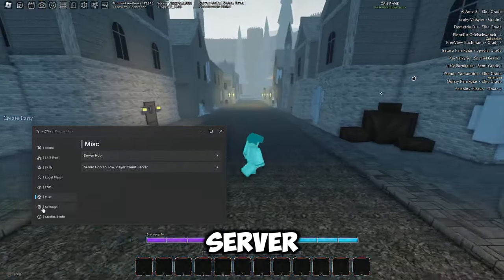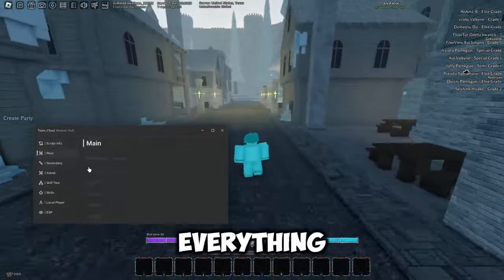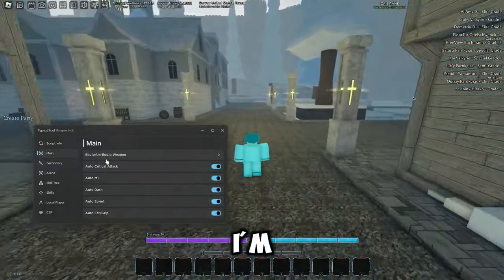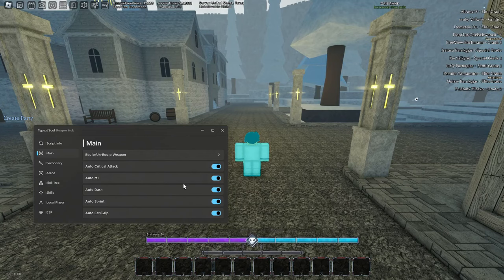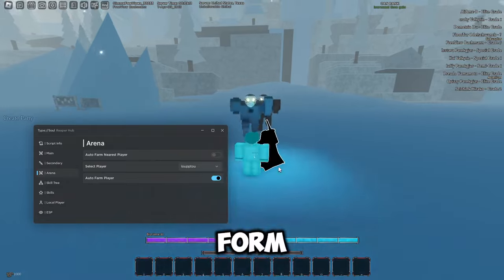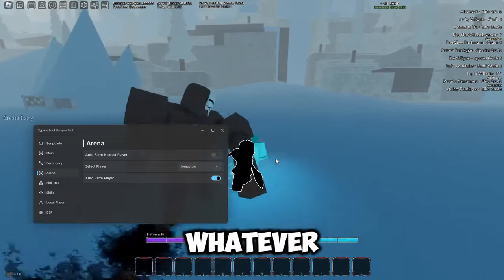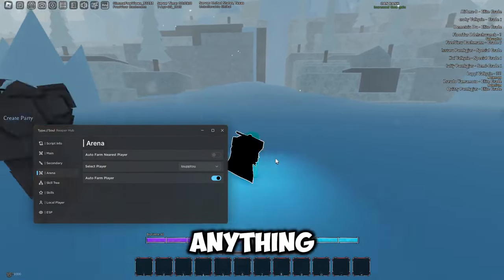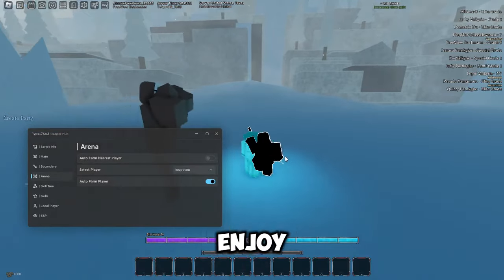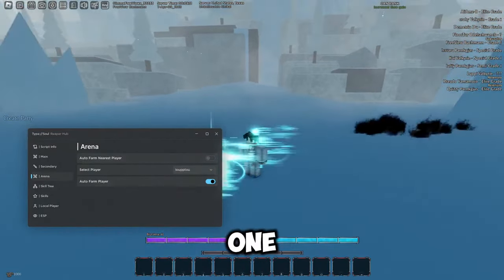Under misc you can server hop and server hop to a lower-player server. There's also settings to change the theme and create a config. That's basically everything. I'll go ahead and demo auto farm player — as you can see it will start farming. I'm a bit frozen so I can't bring out my weapon, but that's basically how every feature in the script works. If you enjoyed, please drop a like, comment, and subscribe — see you in the next one, bye!